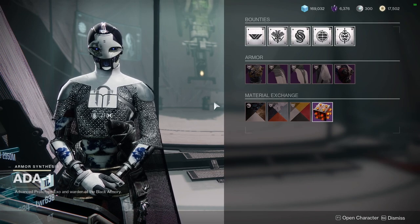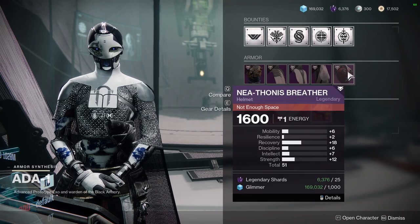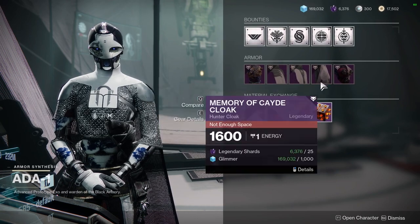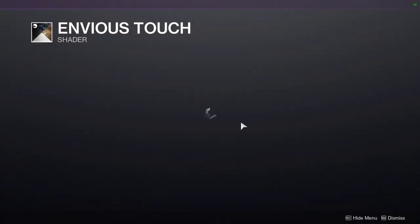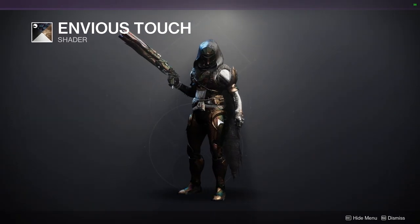This week we're going to be looking at the Scorned chest pieces for all the classes and the helmets to go with that from Forsaken, and some class items as well. For the actual shaders, it's going to be Envious Touch — this is a pretty good shader, especially if you want to get that really cool texture.